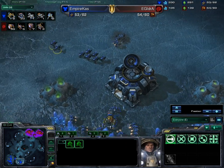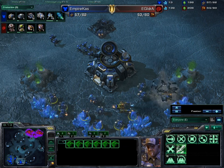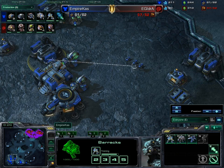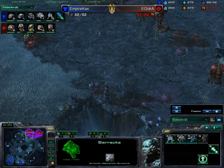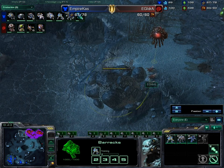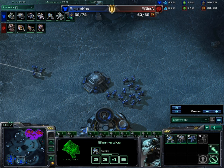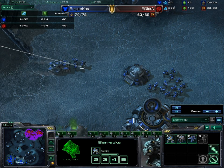Empire Cast is also getting his natural expansion started — you want to maximize that as fast as possible. He's pushing with three barracks pumping out lots of marines. IdrA hits another supply block and loses another overlord — not good. He really needs to keep his overlords alive in these sensitive early stages. Harvester count: 63 for Cast versus 68 for IdrA, but IdrA leads with 49 harvesters versus 39 for Cast.